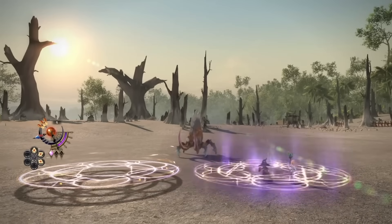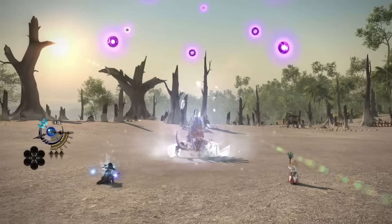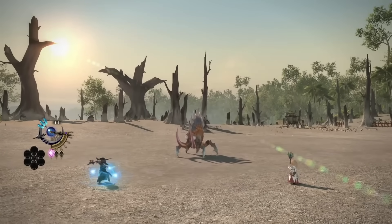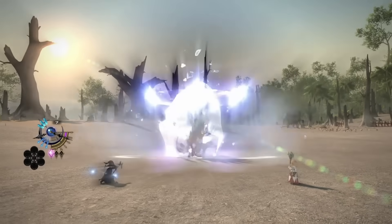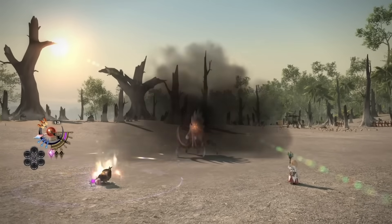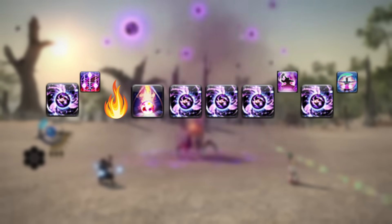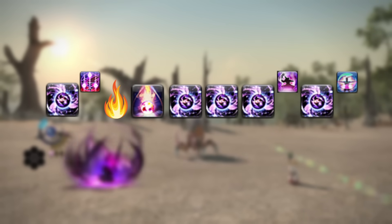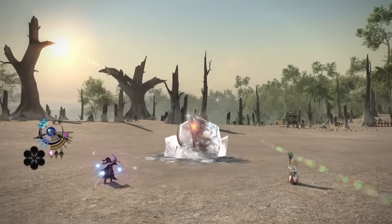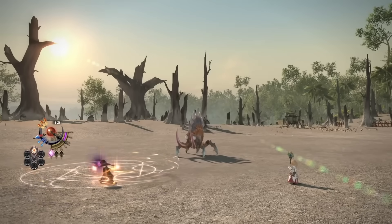Next, let's talk about something that they showed at the beginning of the job action trailer: three polyglot stacks and the upgraded Thunder. We were kind of expecting this one, but having a third polyglot stack allows for more banking of Xenoglossies. It's now technically possible, if the buff timings align, that you could put five Xenoglossies into raid buffs — with three already stocked up, one about to pop, and an extra one from Amplifier. I'm interested to see what kind of rotation optimization and maximizing buff contribution people pull off.